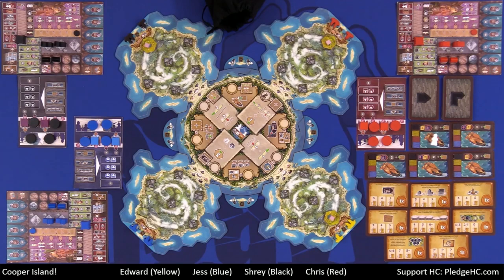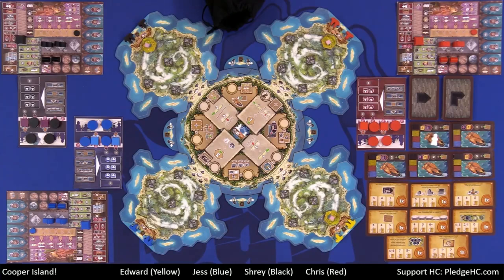Cooper Island. So this is set up for a four player game. We have the three player boards out there in the corners, and we're going to have this one over here because you've got to have room for everything on the board. The theme is that we have discovered an island out in the ocean, and there are as many peninsulas as there are players. Each player has made a harbor on each of those peninsulas, and we're going to be building up our own individual peninsulas via actions we take.